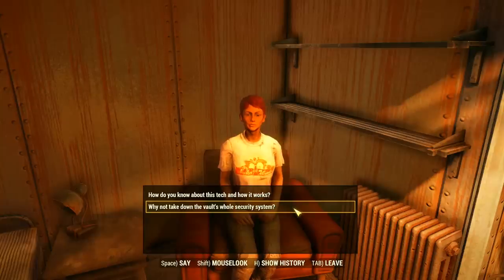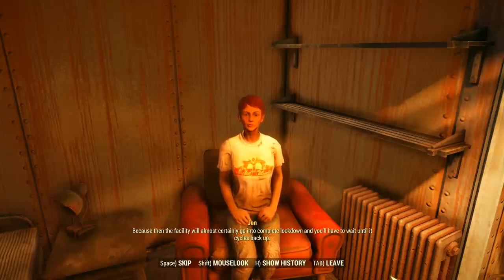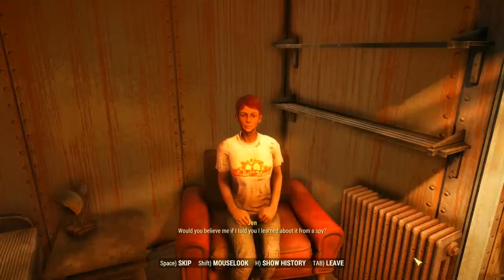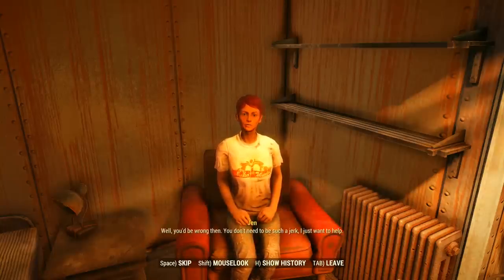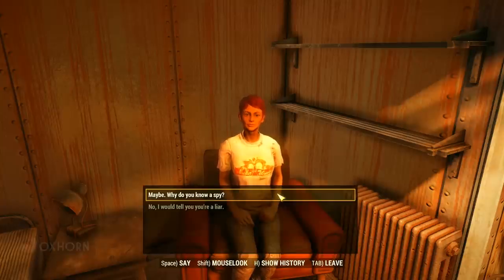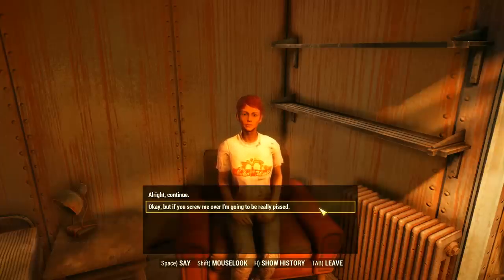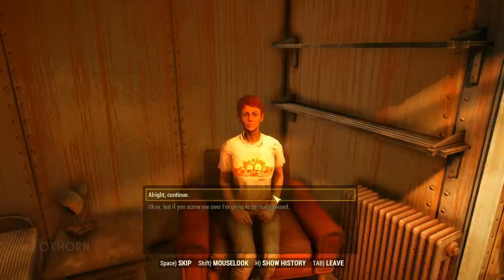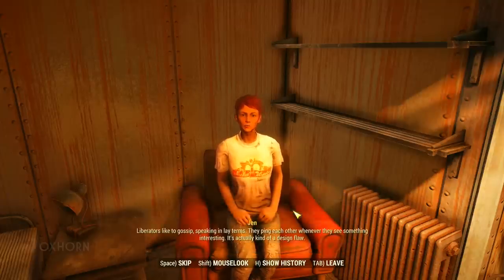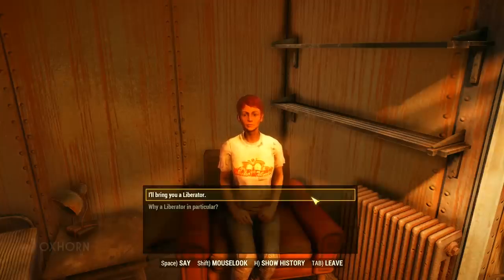Jen clarifies why not just take down the vault's whole security system: doing so would almost certainly trigger complete lockdown. Instead, the spy suit makes you invisible — sort of. Jen explains that Liberators like to gossip; they ping each other whenever they see something interesting, which is actually a design flaw. She'll bring us a Liberator and look for anyone at Foundation who can help with the next part.